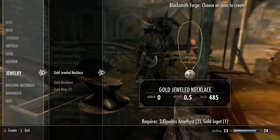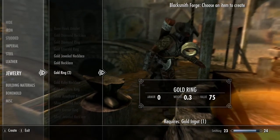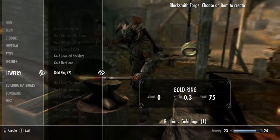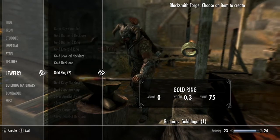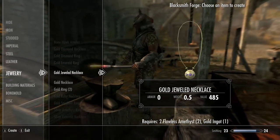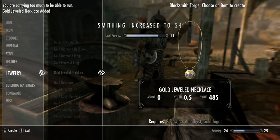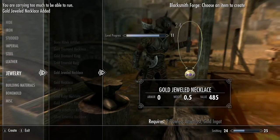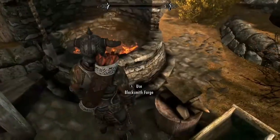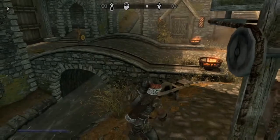If you want to make gold or silver jewelry, just go to the jewelry section. I'd suggest making sure you have some jewels to go with the gold so you can get more out of it. A gold ring is 75 gold, a necklace is 120, but if you add jewels to it, the price bumps up a lot more. Same thing with silver jewelry — just keep dropping and repeating the process. It also levels up your Smithing and your Speech because you're selling stuff, so it makes you money and levels skills at the same time.